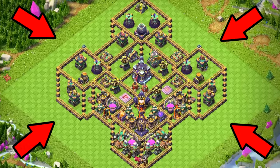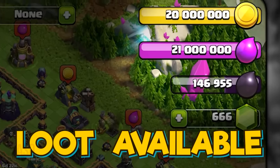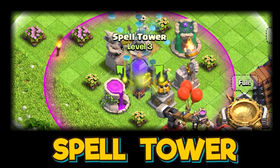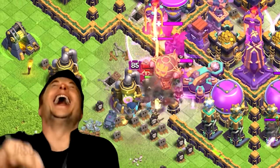I am going to use this Town Hall 15 troll base in Champions League with over 40 million loot available. Since the update just got released with a new Monolith and Spill Tower, the result was absolutely hilarious because no one knew how to attack them.